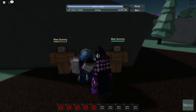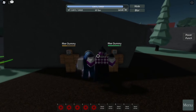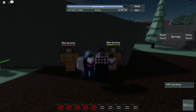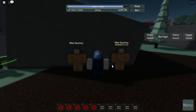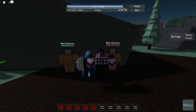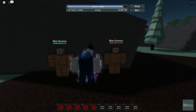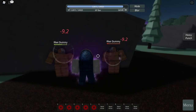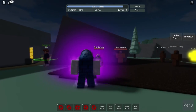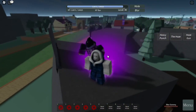After autofill: the left mouse button deals 10 damage per punch with a critical hit of 15 damage. The right mouse button deals 16 damage. Barrage deals 4.8 damage. The heavy punch deals 26.9 damage. Haze deals 9.2 damage, and the Haze Gun also deals 9.2 damage.